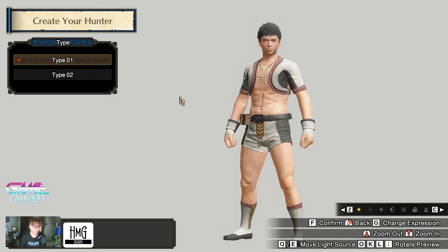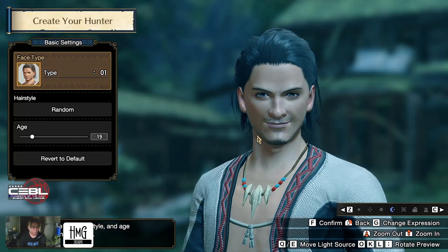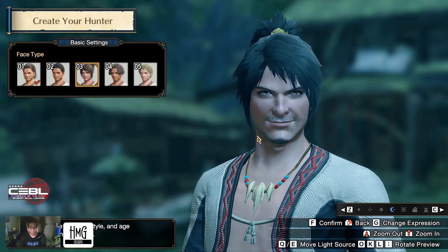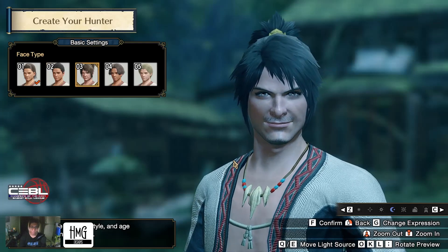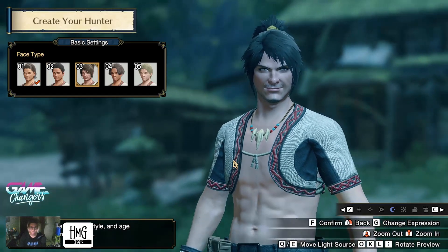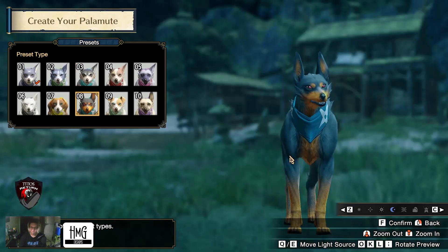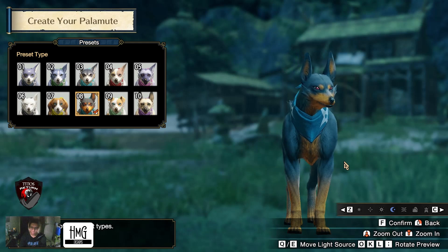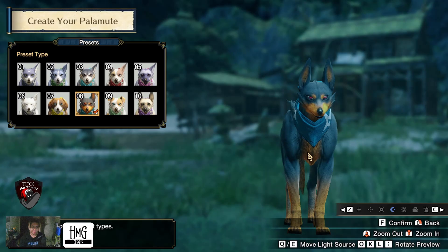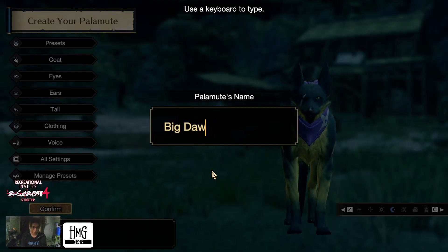Okay, so there's the character creation. I'll be selecting this basic setting for the face type. Okay, this resembles me — my hair. Yeah, I like this one. I like the color. Yeah, I'll just call it Big Dog.